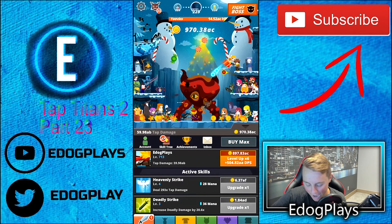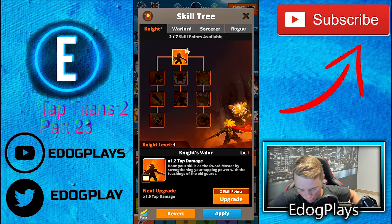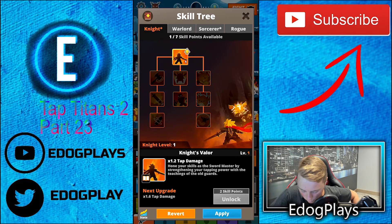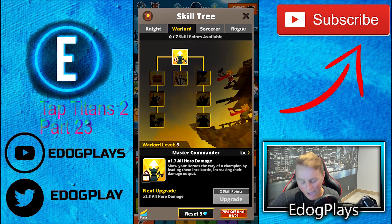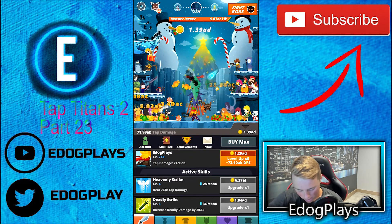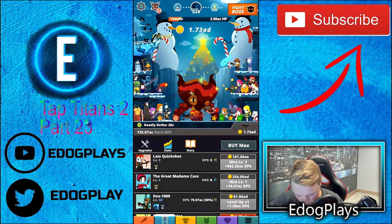Go collect all these diamonds if you haven't already - great way to start off. Now we have another three skill points. Let's unlock the times 1.2 all tap damage - that's pretty good. We might as well unlock the Sorcerer... actually we have one more point but it doesn't really do anything, so never mind - we're not going to do the Sorcerer. Let's upgrade this guy and then spend the remaining point. This is now going to give us times 1.7 all hero damage. I'm happy with that.